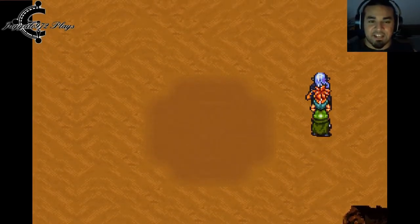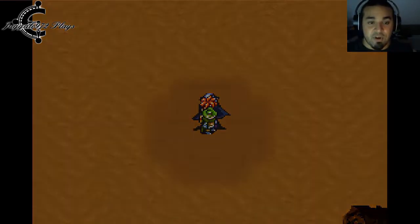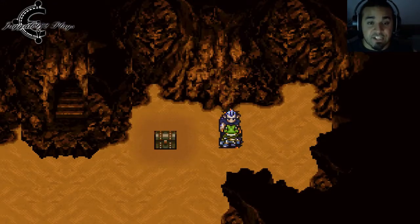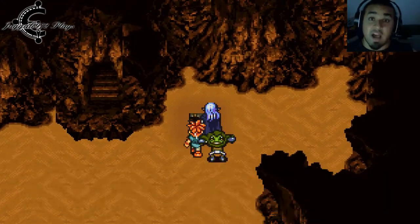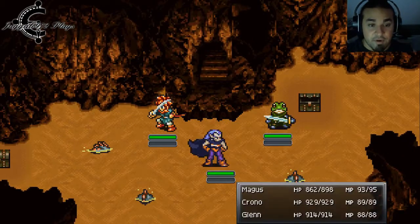I do love how the quicksand kind of slowly just brings you in. Now all the monsters here, you have to actually hit with water — or ice if you will — and they become vulnerable. For example, Ice 2. The sand rock is right here.